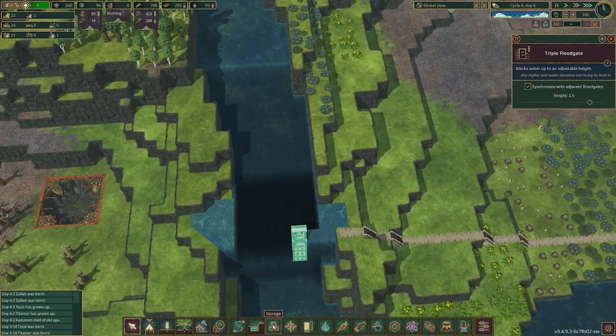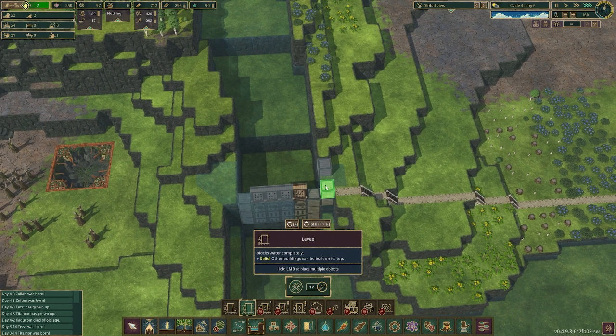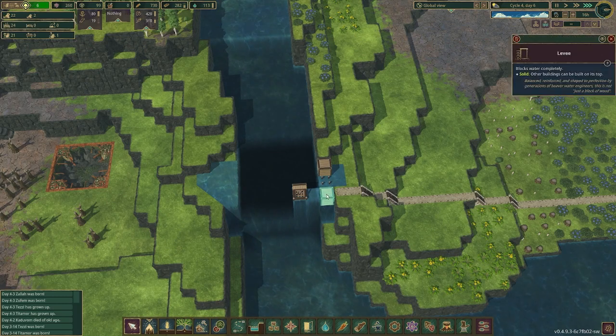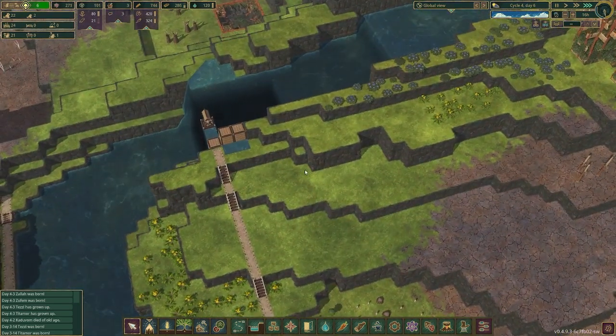What we're going to do here is put another levee there and another levee there, and see what happens. All the water physics on this game. Okay, that seems to have fixed that issue.